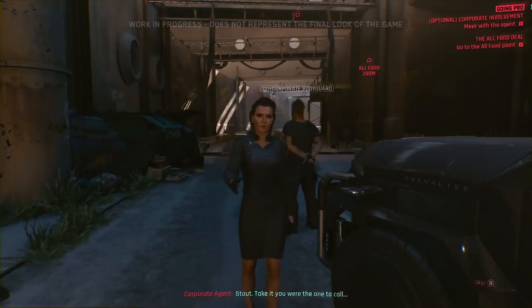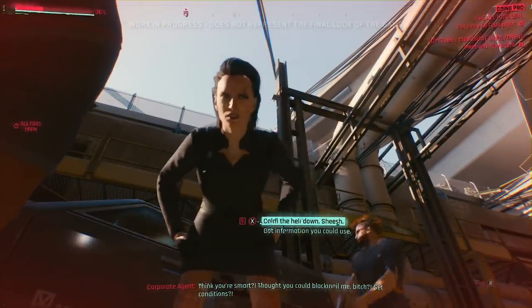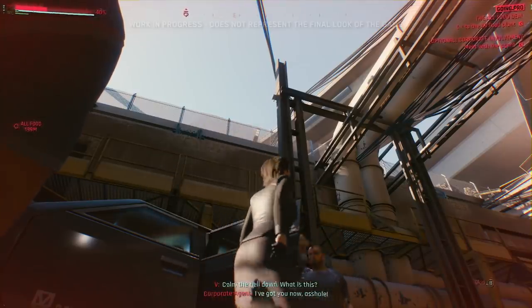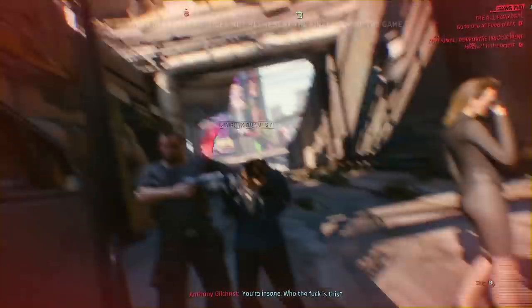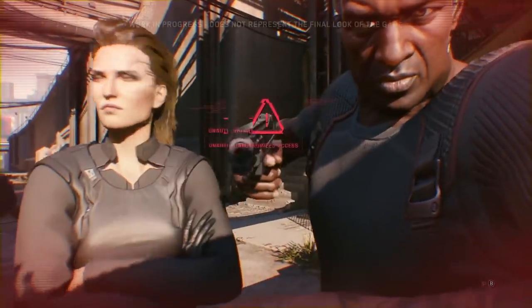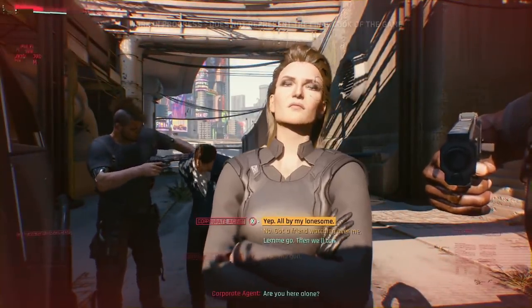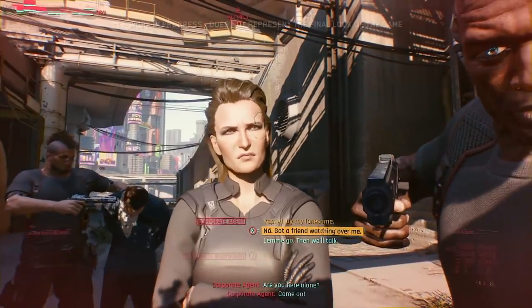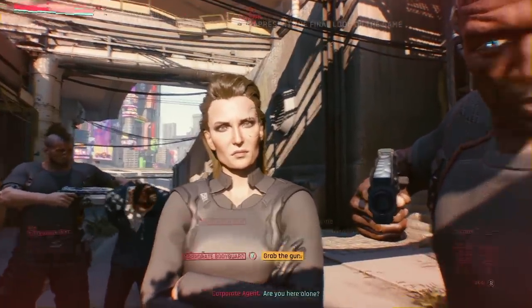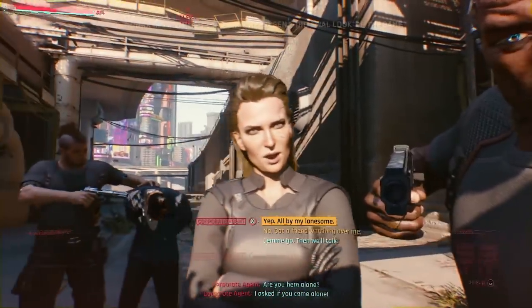V approaches the Militech agent. The corpos have hacked V through her personal link and subjected her to a kind of lie detector program. The dialogue system in Cyberpunk 2077 is fully gameplay driven. The agent asks if V came alone — V lies, and the lie detector catches it immediately, prompting the corpos to search the area.